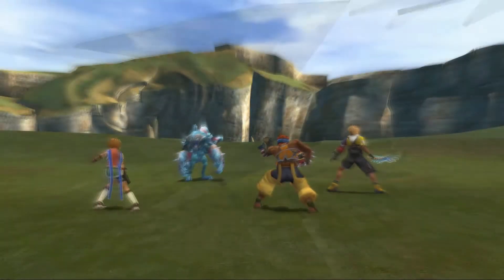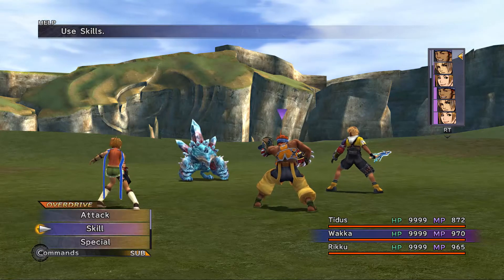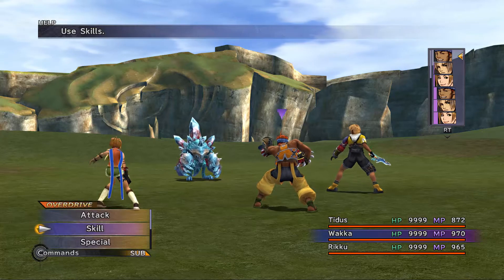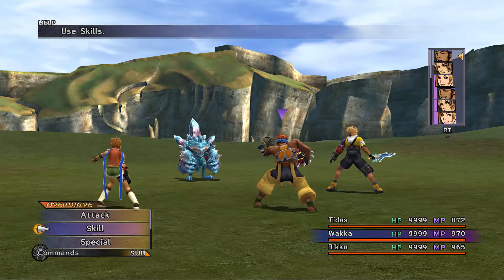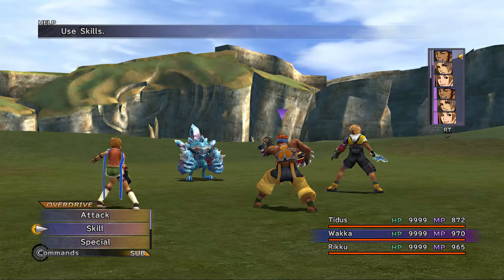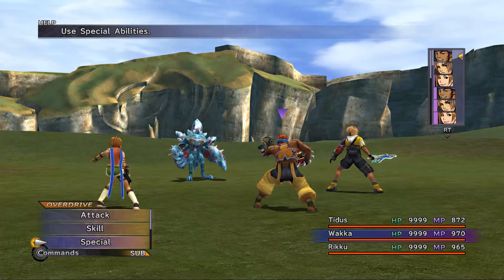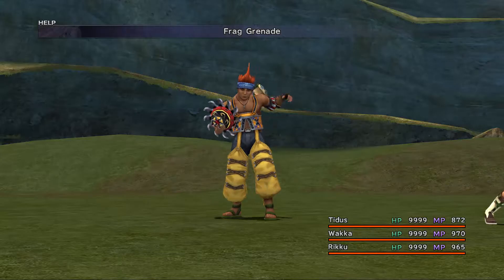Let's start with Tanket. This guy has 900,000 HP, 10,000 for the overkill. His attacks will inflict both Delay and Berserk. He's susceptible to Armor Break, but he has 50% resistance. And Mental Break, he has a 99% resistance. His magic defense stat is like 250. Use a frag grenade on him.